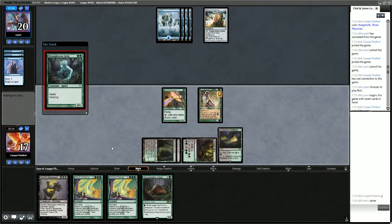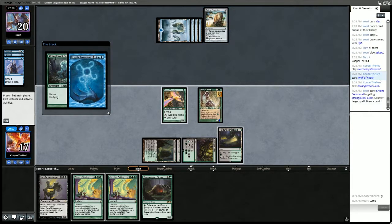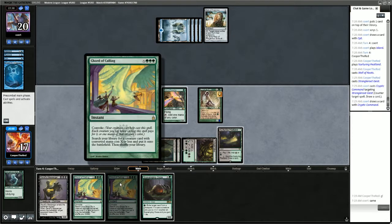Let's try Geist — see what they have. They are going to counter this. Is this Cryptic Command? It is — counter and draw. Strangleroot Geist is gone, and that nullifies our Chord of Calling here.